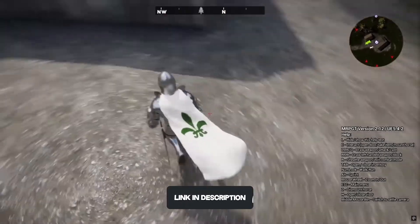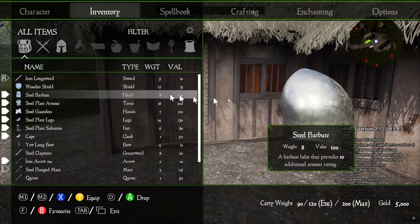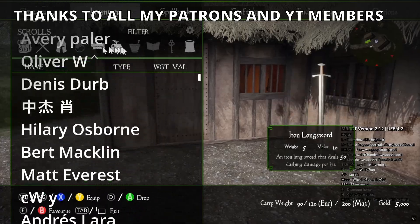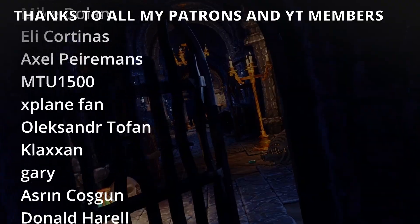Last but not least, we have the Morse RPG Template, which is a whole RPG template. It comes with dialogue, inventory, characters, a spellbook, crafting, hunting options, and combat. It's incredible — there are so many things you can use. Definitely check this one out.